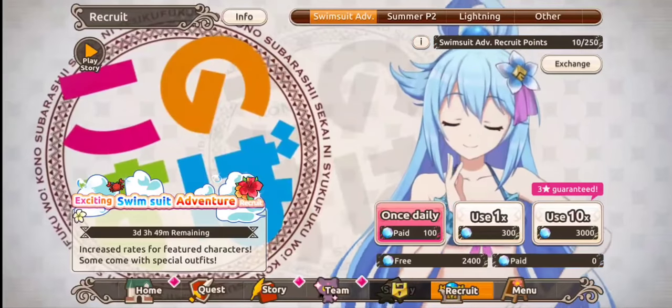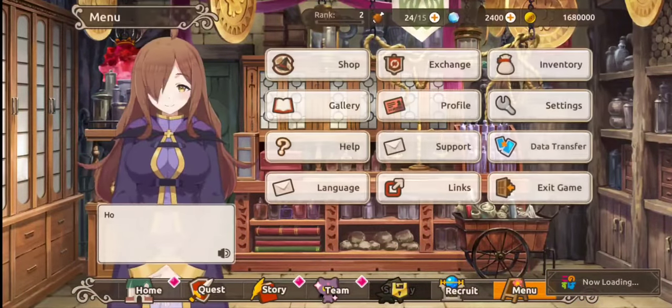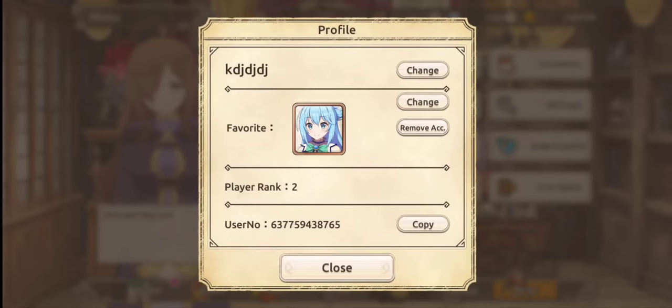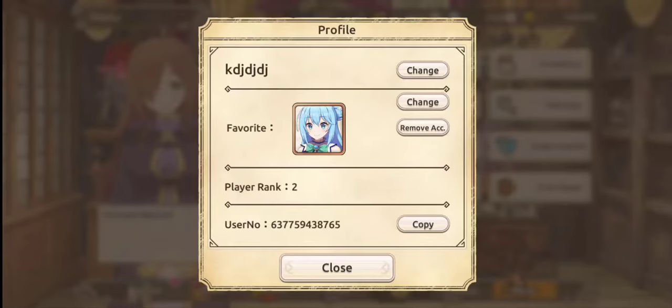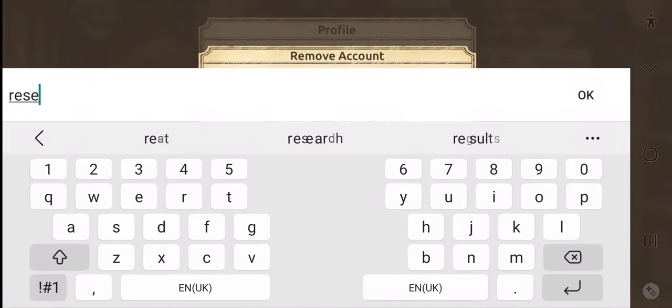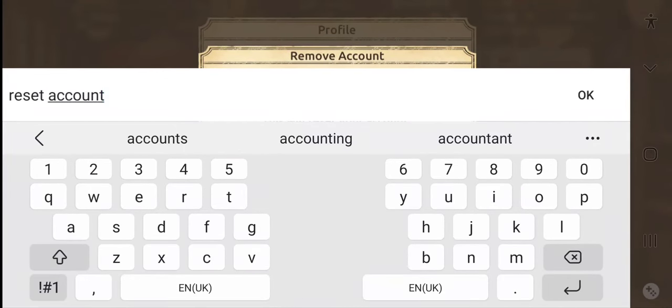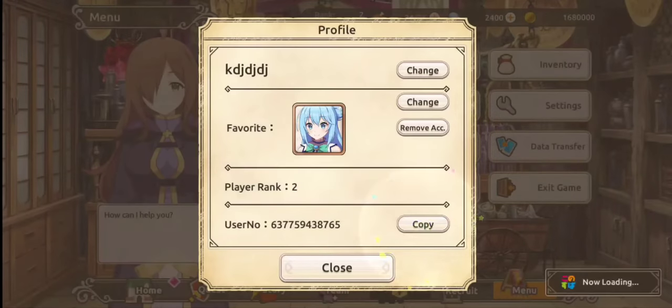Once you've done those pulls — and we're at four minutes there with a couple of misclicks — go to Menu. From the Menu, go to Profile. You'll see 'Remove Account' right here, and it will ask you to type 'reset account.' Tap Reset, then Reset Account, and click OK. It will say the account has been reset and return you to the title screen.